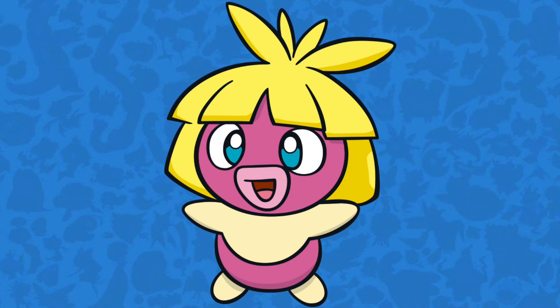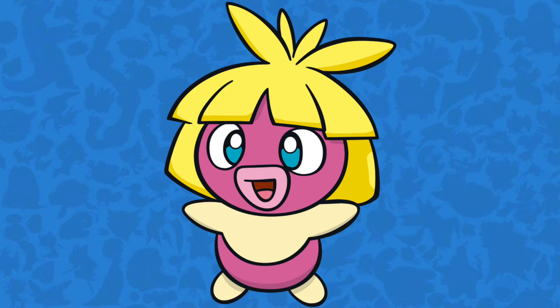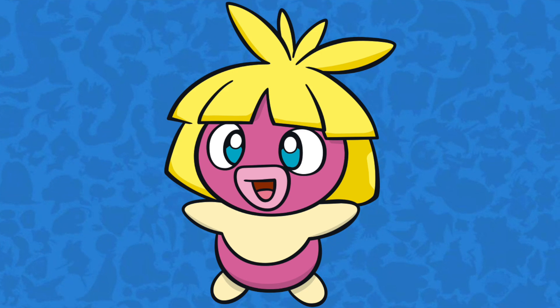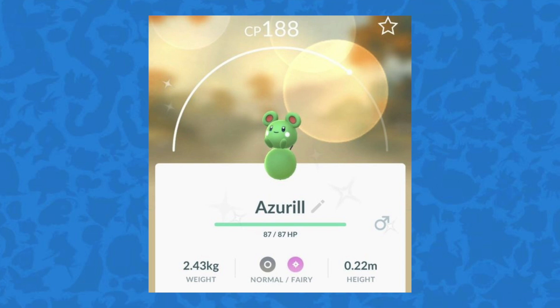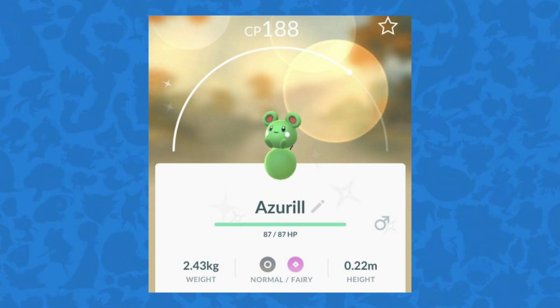Smoochum is also hatching from 7km eggs to give you a shot at a halfway decent Jynx, who's basically the Ice-type equivalent of Gengar. And saving the best for last, Shiny Azurill can now be hatched from 7km eggs. This was just announced and is more motivation for you to hatch 7km eggs.